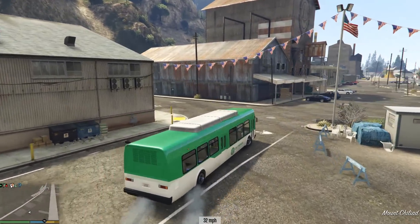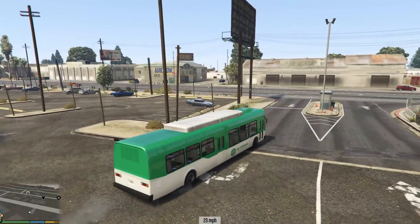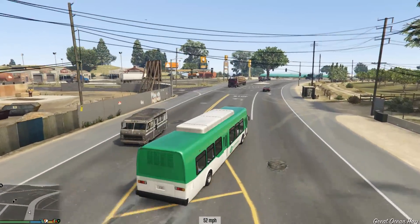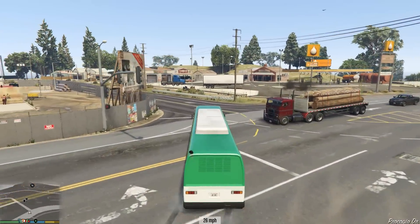The mods installed - I've got the drift car mod, the same one I used when I did the slidy tailgater versus the police. That mod not only affects all sorts of vehicles but one of them is the bus. It turns the bus into a drift car - well, a drift bus.